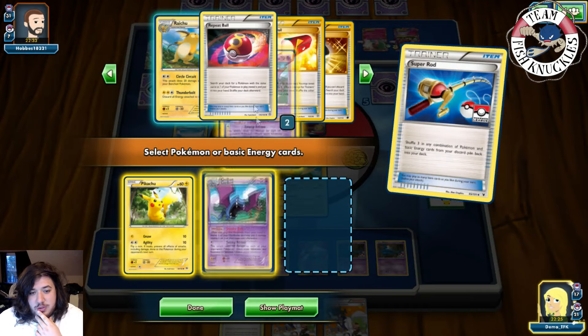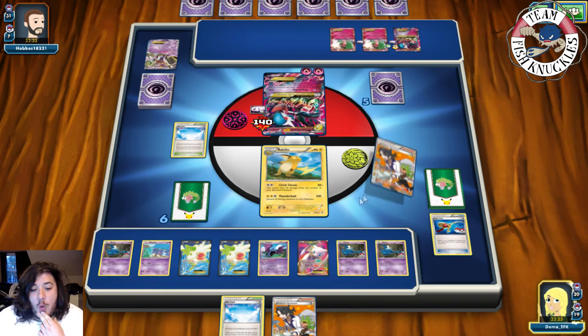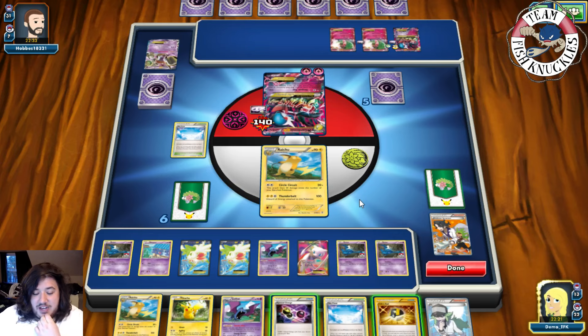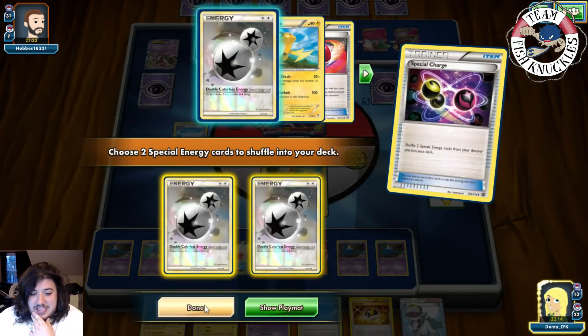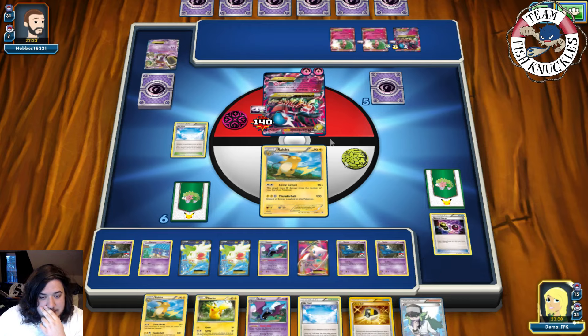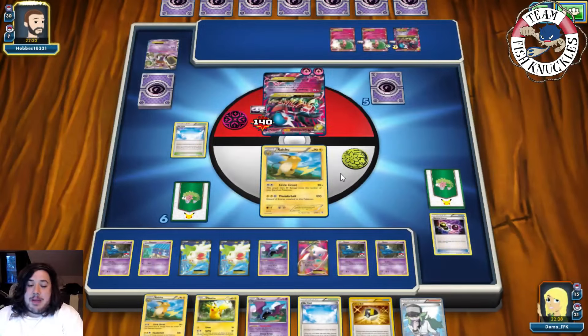We don't find a DCE — and we don't have a Shaymin in hand either — that's a big misplay on my part. But it doesn't matter since we can't find a knockout anyway. We put down Special Charge to get two DCEs back and pass. Next turn — 20-40 — we still can't take a knockout on that side. We could maybe try a sky return knockout, which could be interesting, but he's going to knock us out — things are bad.